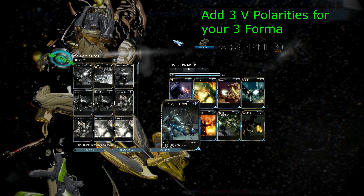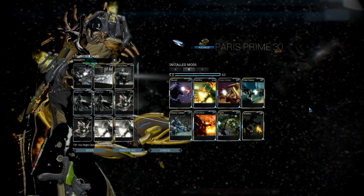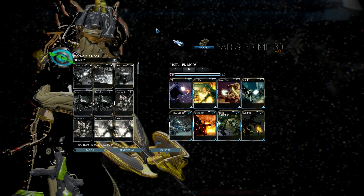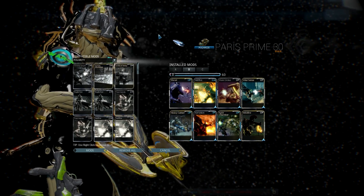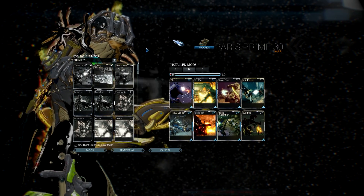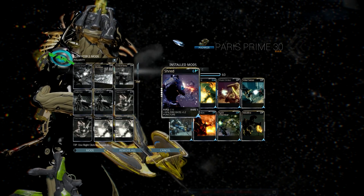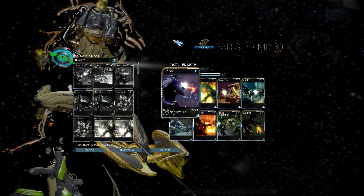Without 3-forma you're not going to be able to use Heavy Caliber and you'll only be able to use one elemental, so you'll be losing some damage. Now I'm going to start with Infested and my favorite build — the one that's best for damage and higher level enemies. You're going to want to use fire rate to speed up your charge time — fire rate is going to be the best. Instead of Speed Trigger like I've used in the past, I use Shred now because the difference from 30 to 60 fire rate is not that much.